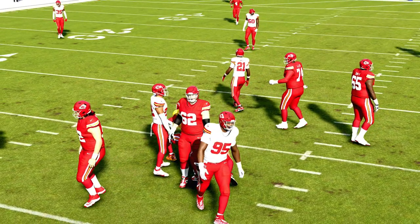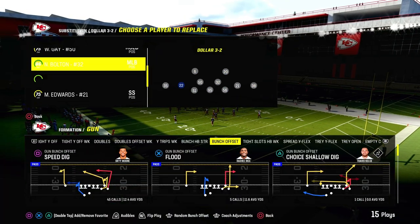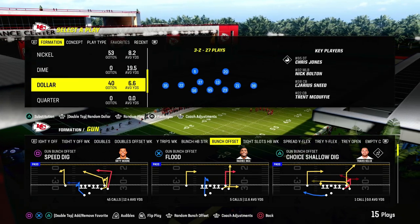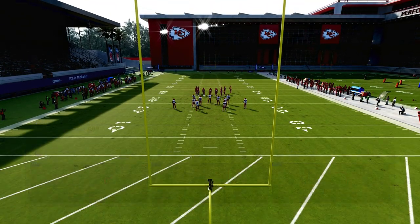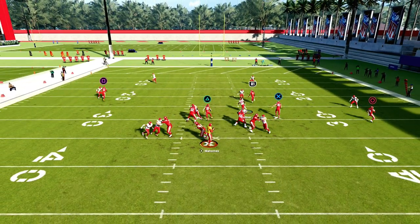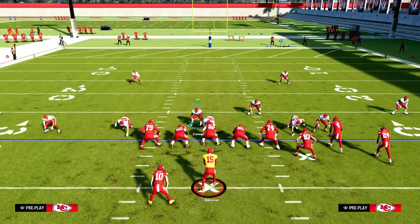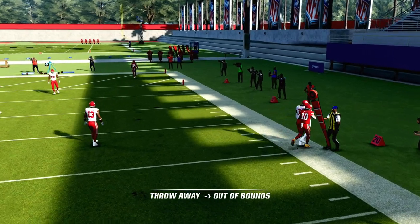This is really important for the meta going forward because it's going to change how you play defense. You're going to see more Dollar 1-4-6 style defenses. The biggest change they made to the Loop Blitz is they changed how you have to stack them to get pressure. If you spread line, crash down, and contain — watch the right side — you should get a pretty decent shot at pressure. It's not 100% like it used to be, but it's better than 3-3 Cub. The Loop Blitz is still alive and well out of Dollar.